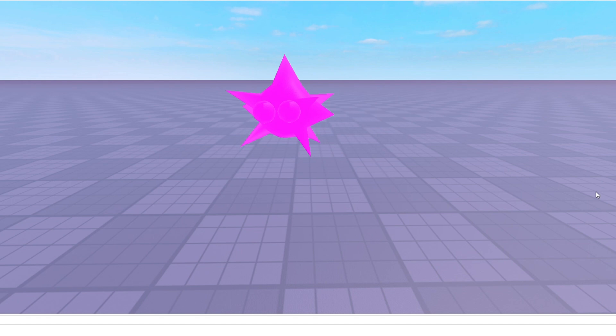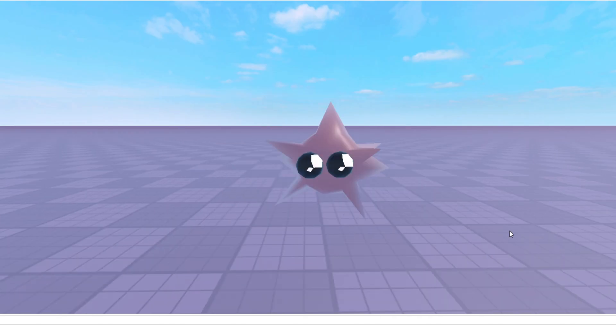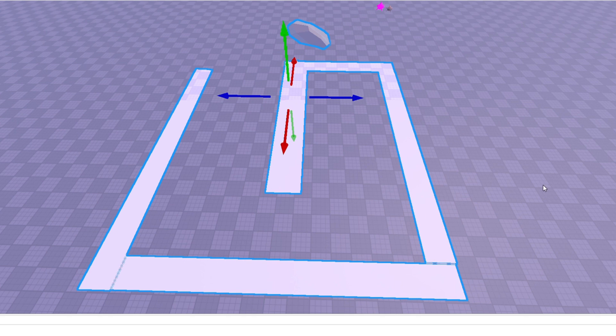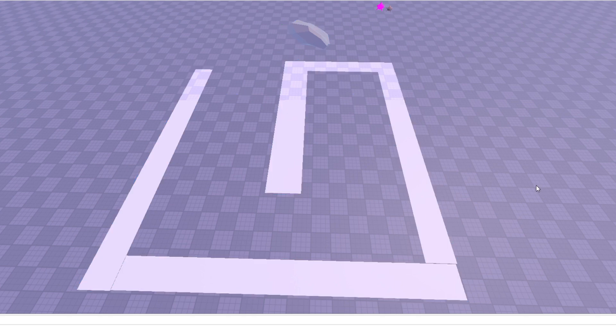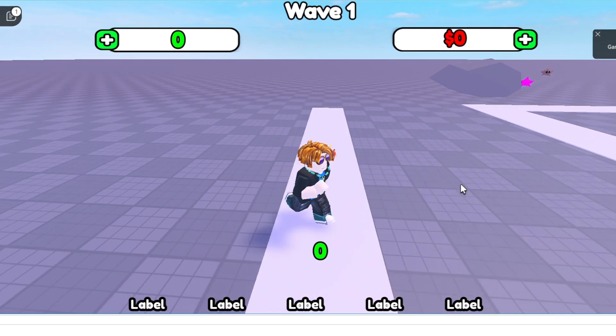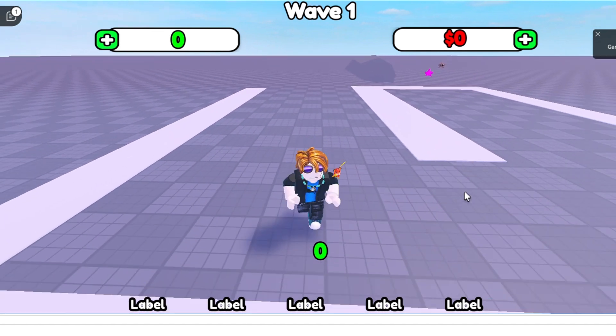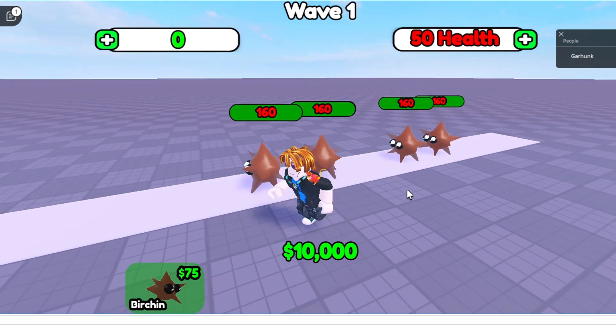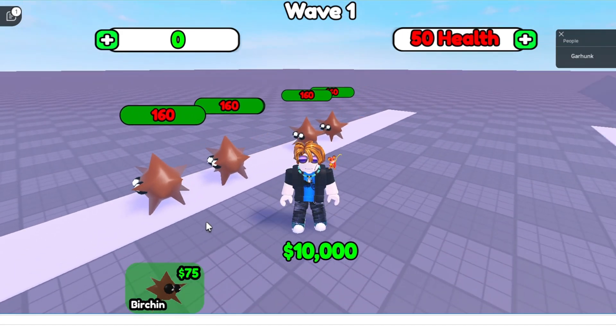Why does he look like that? Okay, let's try that one more time. There we go — now that's what I call a Birchin. Now we have to make the actual game. We'll just make a simple path to test this out. That looks good, but let's see if Birchin will actually walk on it. Hello? Why is there nobody here? Okay, let's try that one more time. And it's as simple as that — it's Birchin time!